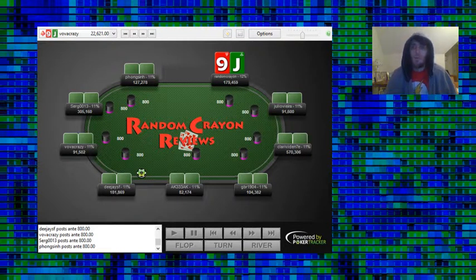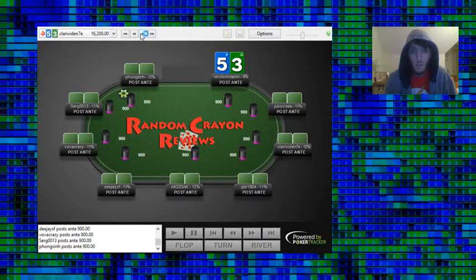What's up everyone, Ben Barrows, also known as Random Crown here, back for part 4 of the $4 Bounty Builder Hand History Review. If you guys haven't seen any of the previous parts, please go back and watch what you've missed so you're all properly caught up.